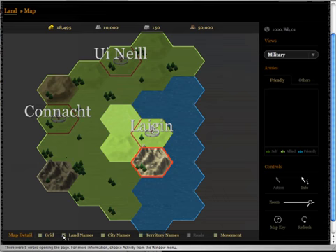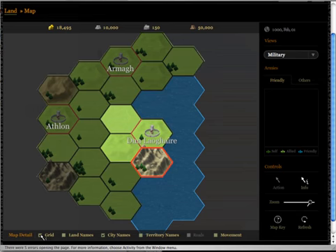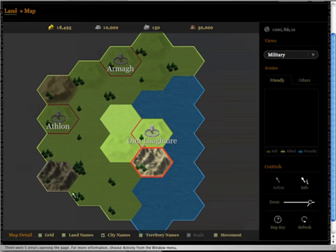Note that here I can switch off land names, switch on city names, switch on territory names, or even an axes grid if I would like to. So use just what you prefer.